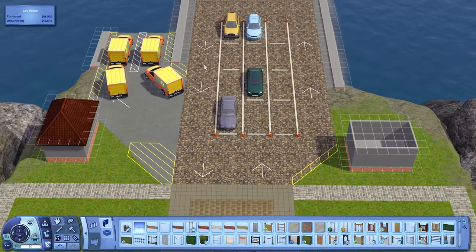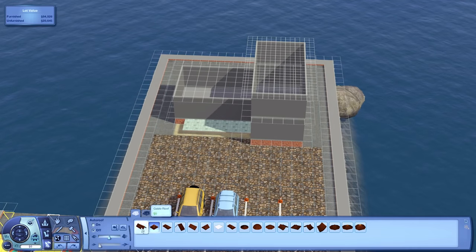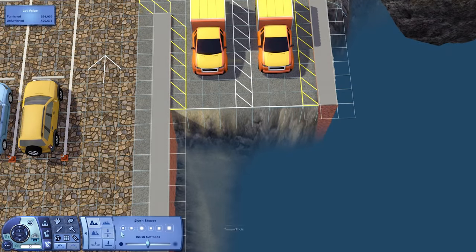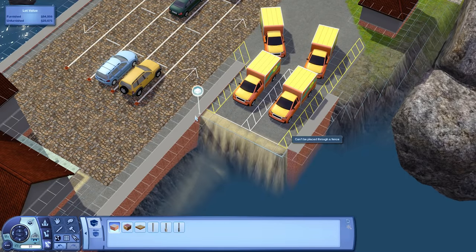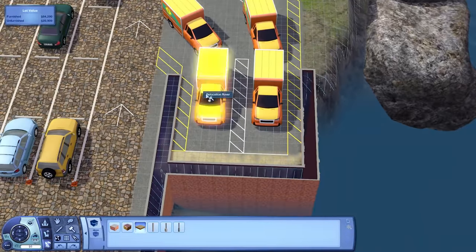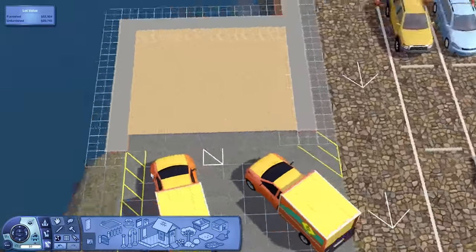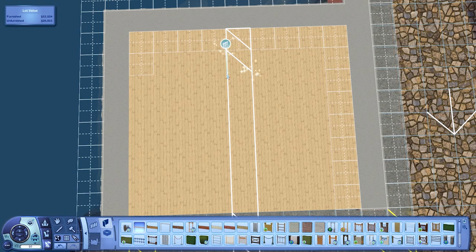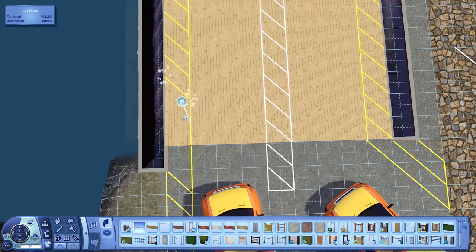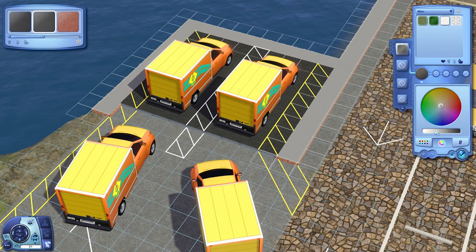This whole project took a surprisingly long amount of time to do - you can tell by this episode being one of the longer ones, like double the length of some of the previous episodes when I was doing more rabbit holes. Building this whole thing from scratch was also kind of a challenge because I'd never done anything like this before, and I was also trying to accurately replicate what I was looking at on Google Images. So yeah, it was a kind of interesting project.